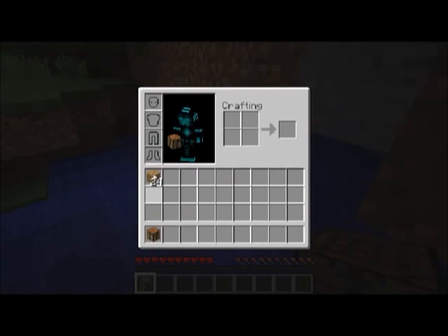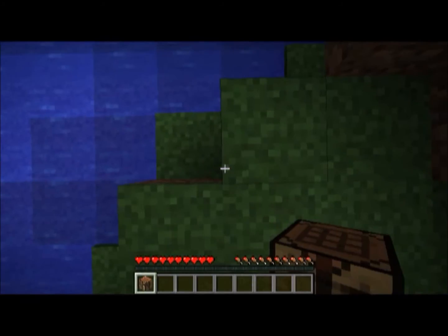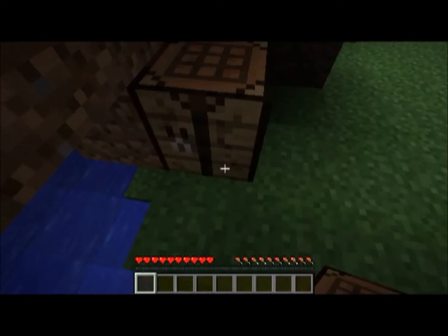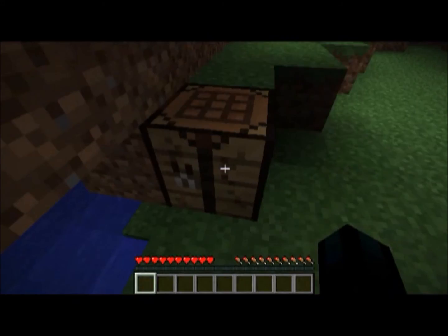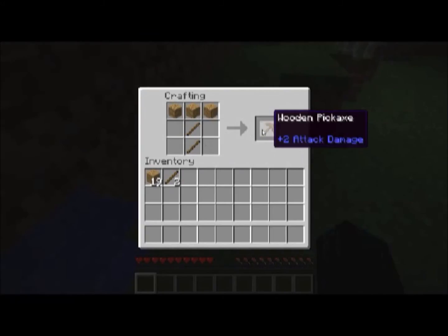In preparation at the crafting table, we want to make some sticks. There we go, we got some sticks ready as well. The first thing we're going to do of course is go mining a little bit, so let's go ahead and make a pickaxe. There we go, we have a pickaxe.